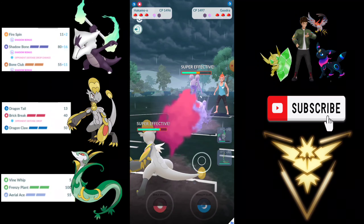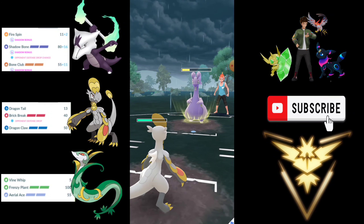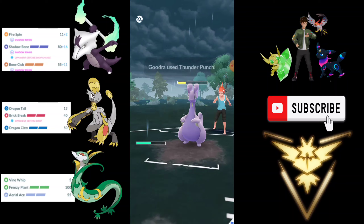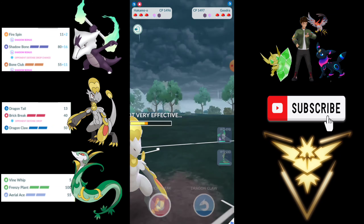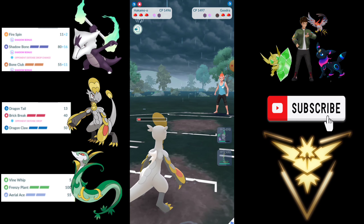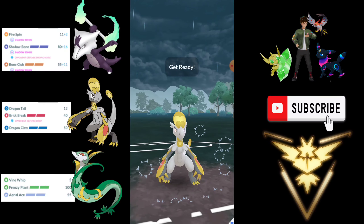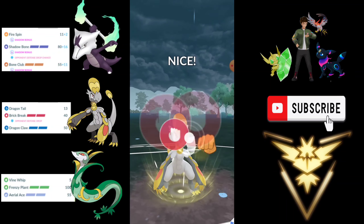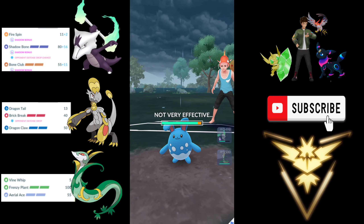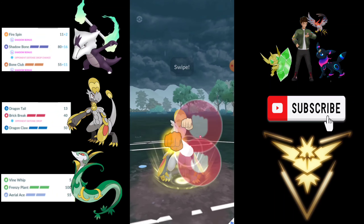Now we can come with Hakamo-o and just farm them down with Dragon Tail itself. None of the charge moves — Thunder Punch and Aqua Tail — are resisted. So we are not going to shield anything. He throws Thunder Punch. Look at the damage — it didn't do that much. I was able to Dragon Tail them down and I can throw a Brick Break here. I blind throw here and it's an Azumarill. Even though Dragon Claw would have been resisted, Brick Break gives a chance to lower the defense. I am going to throw another Brick Break and let's see.